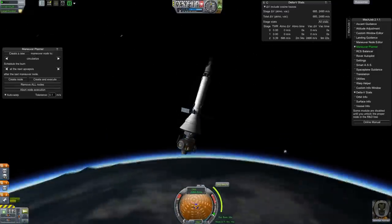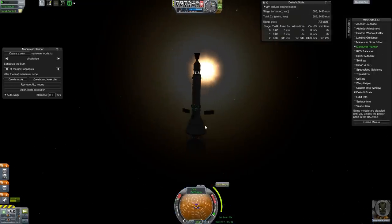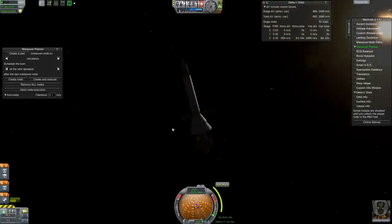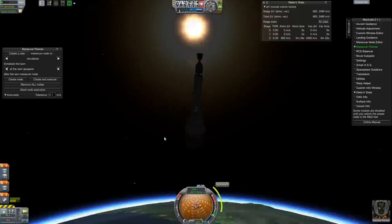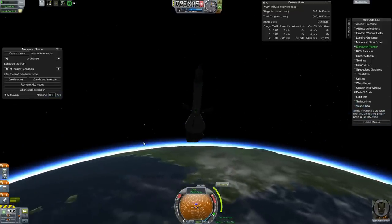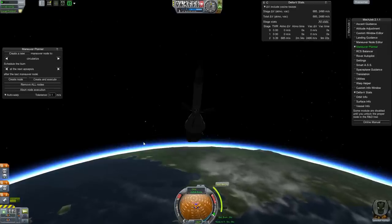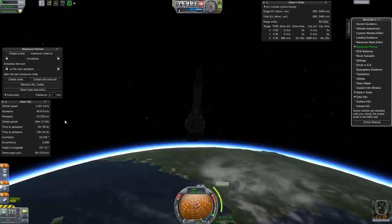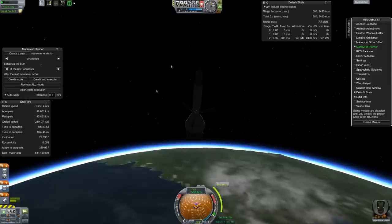Where is Eve? We should be able to see Eve if we look towards the sun. There it is — way down there. So at least we've made orbit here, pretty much. I think we might even technically be in orbit. No, we're not quite in orbit yet. It's not going to do time warp until we get out of the atmosphere.